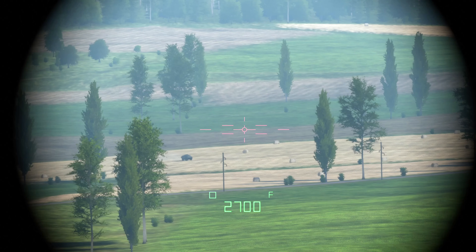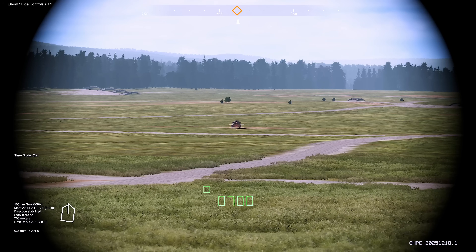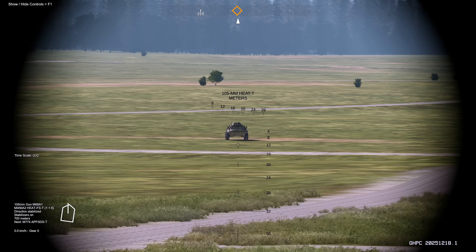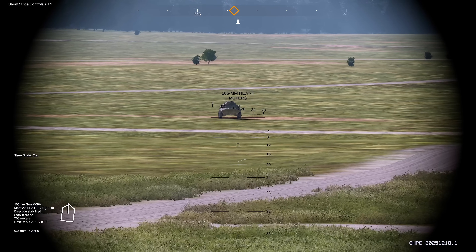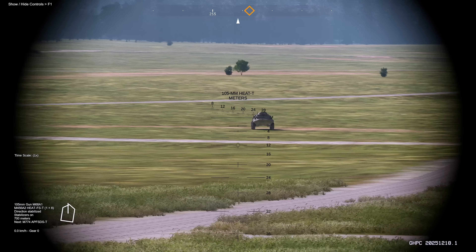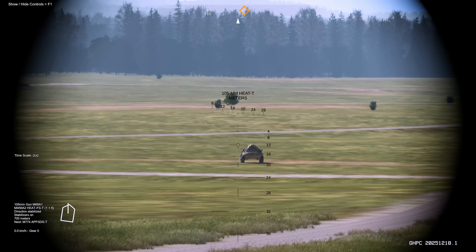If your fire control system is damaged or experiences a fault, an F will appear to the top right of your range to target in meters. In case of damage to the gunner's sight system, you can press C to enter your backup sight mode. This features a stadiometric rangefinder for your currently selected ammo type that can be used to find range on your target between 800 to 2,800 meters.